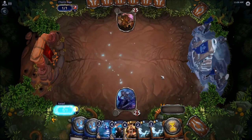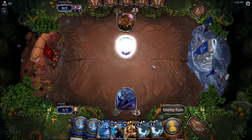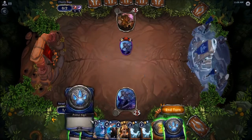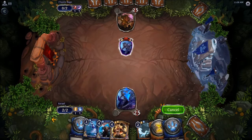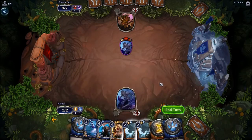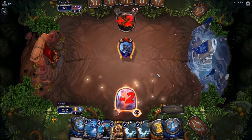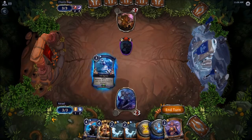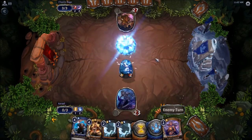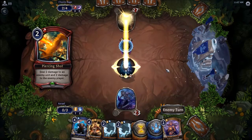Oh, there you go. Let's play that and pass and see what he has. Two life steal for two — not bad. So I think I actually want to copy... oh wait, this isn't the copy spell, just kidding. I thought that was the one that makes a copy of something in my hand. Thinking about copying this guy but it should be fine. Stun it. Kill it — all right, so he's gonna get in for two more.